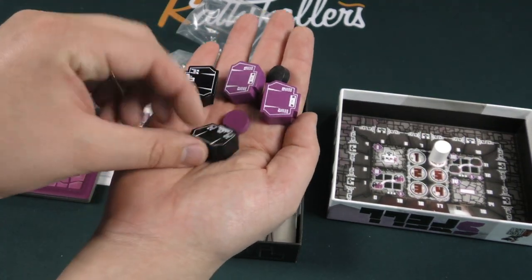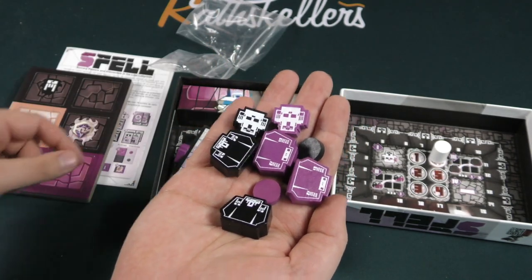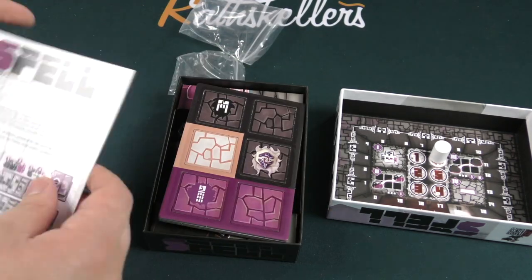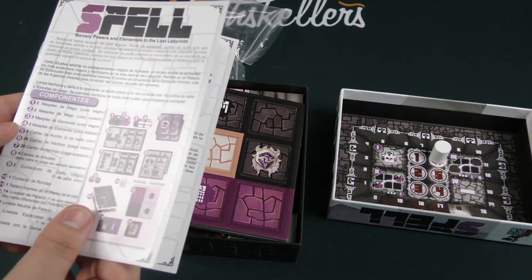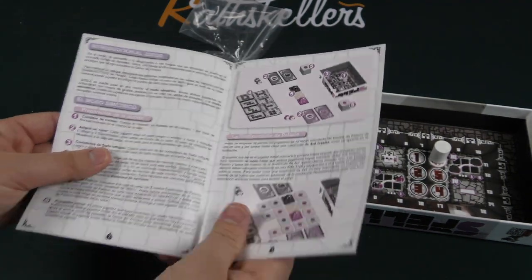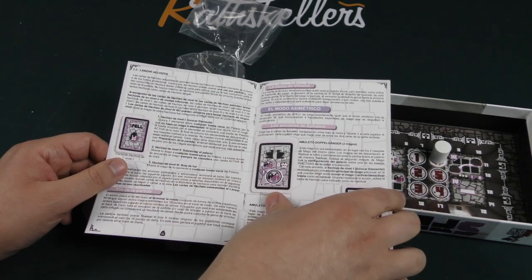These pieces are pretty cool. Look at the screen-printed meeples — they look great in the two different player colors. It's only a two-player game. You've got little cards, some tiles, and of course a rulebook. Let's look inside the rulebook, which is all in Spanish.